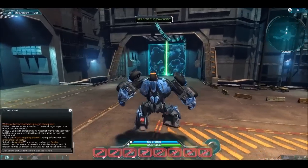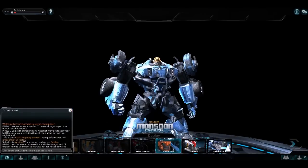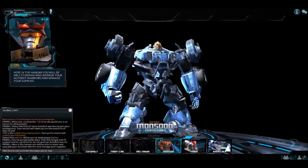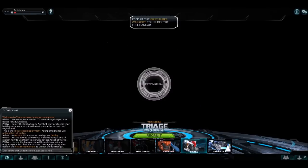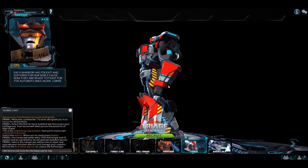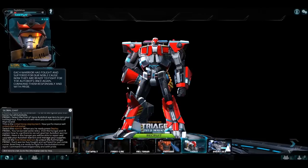The green lights that come up are the waypoints — you'll have missions and objectives. Going into the first waypoint brings you to the hangar, where you can repair and upgrade your Autobot warriors and manage your supplies. You start off with three bots, including a healer named Triage, ready to fight for the Autobots.